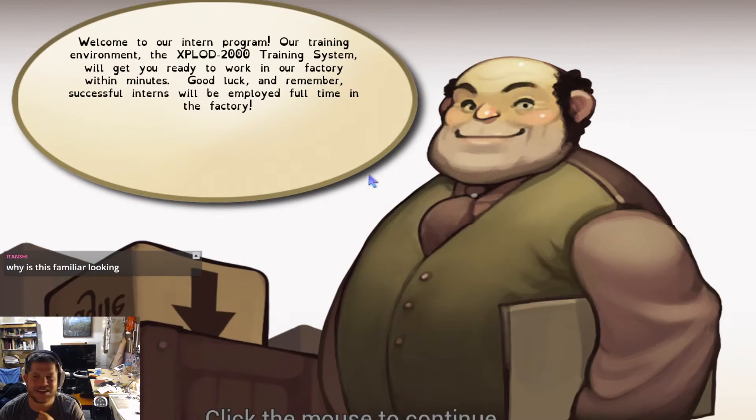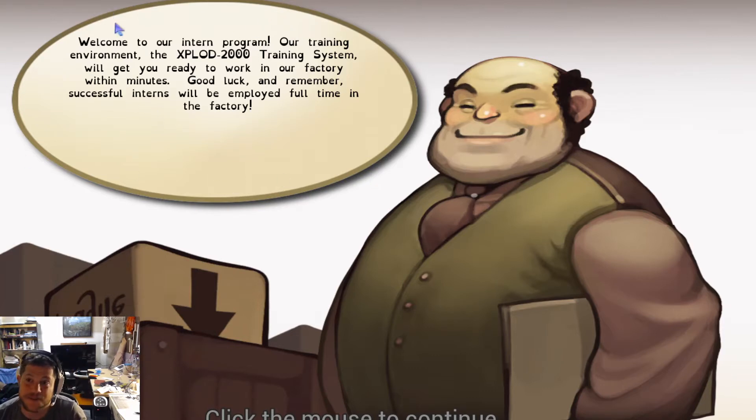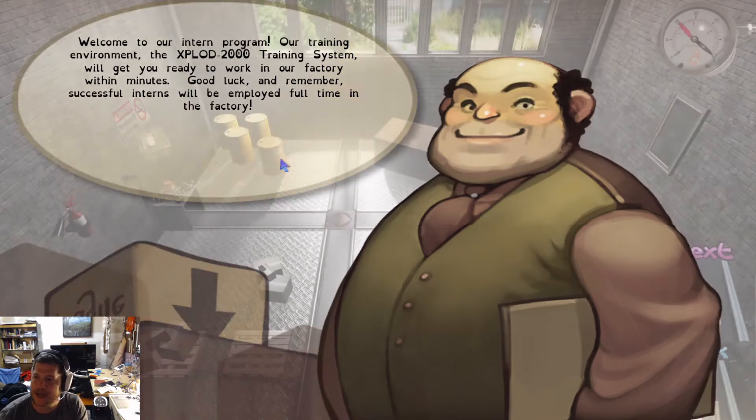Welcome to our intern program. Our training environment, the Explode 2000 Training System, will get you ready to work in our factory within minutes. Good luck, and remember, successful interns will be employed full-time in the factory. I like the art. I think the audio reverb's turned up a little bit too high — it sounds like this guy's in a humongous cave. I think this intro narrative is fine, it's dialogue, but it's pretty explanatory, and I think you could communicate a lot of this with more subtlety. I would encourage you to take a look at it.